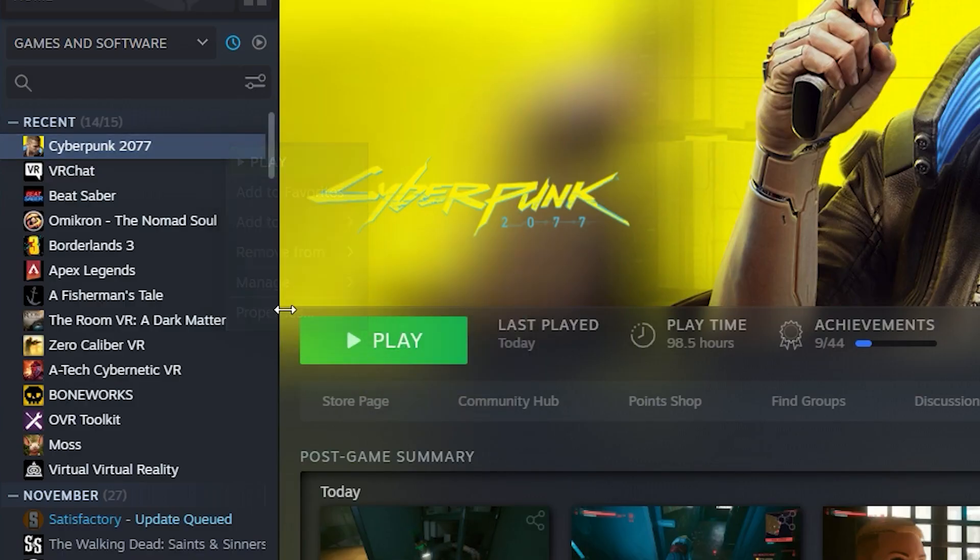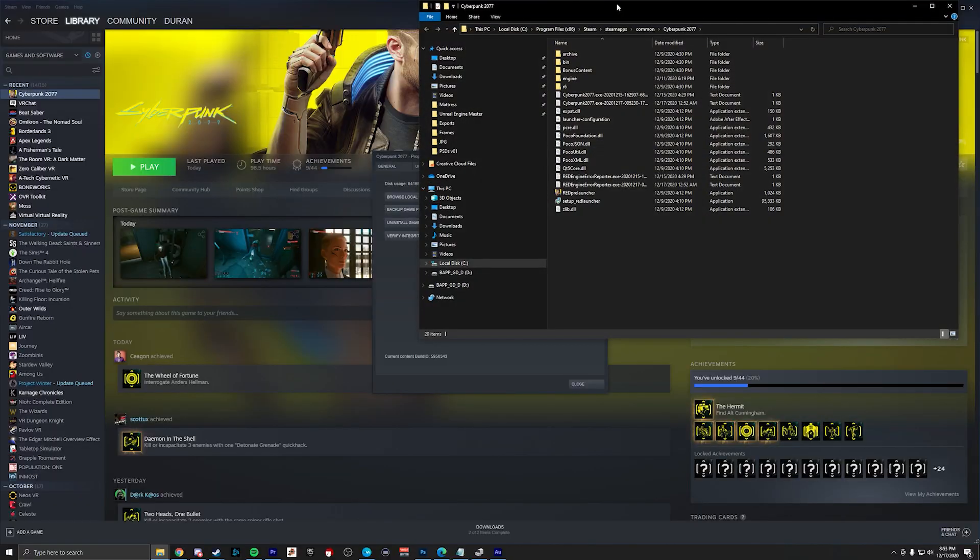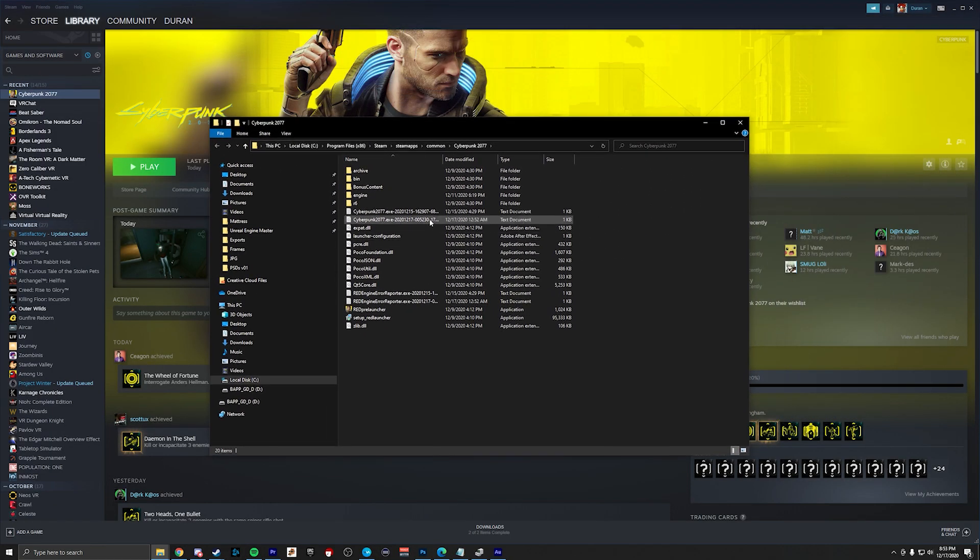Open Steam. Right-click on Cyberpunk and go to Properties, click on Local Files, then Browse Local Files. If you got it on GOG or Epic, your game directory will be a bit different, but don't worry — they're going to be in the description.